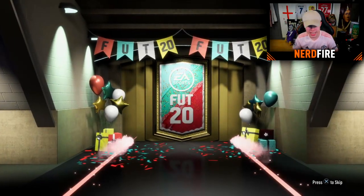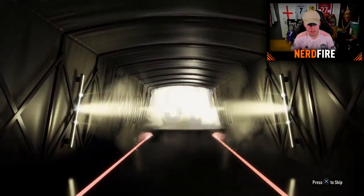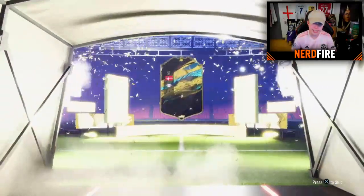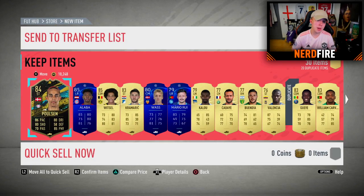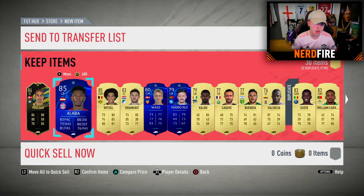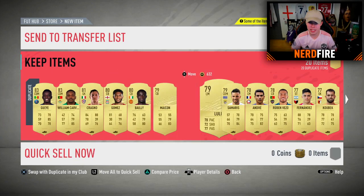Last pack — FIFA points are a scam, aren't they. It's an inform walkout! Leipzig's Paulsen, 84 rated. Hopefully there's someone better behind him — probably not given my luck. We've got Alaba, Witzel — a couple of decent players. We'll take Paulsen and Witzel because we've already got a Bundesliga left back. Still not a great pack to end on. That wraps up the packs — now let's build the team.